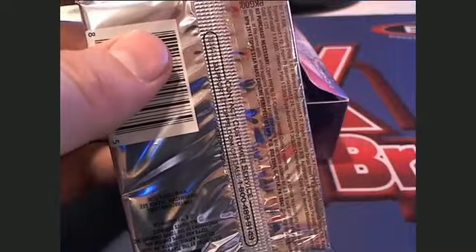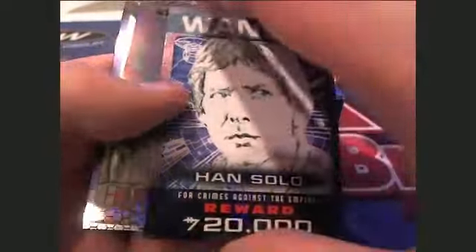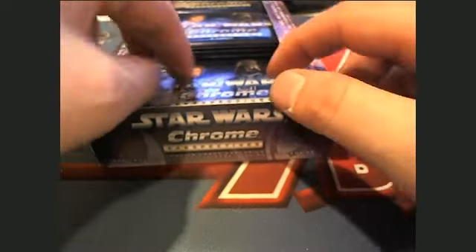Next up is Michael K — pack number two. All right, here we go, Michael K coming out to you, sir. Ooh, Chewbacca, watch out. Check that out — nice refractor right there, that's cool. Here's a Wanted card — Han Solo, 20,000 cash. All right, that's Michael K coming out to you. The refractor was numbered 128 of 199 — imperial officer, 120 of 199. Michael K, that's you.